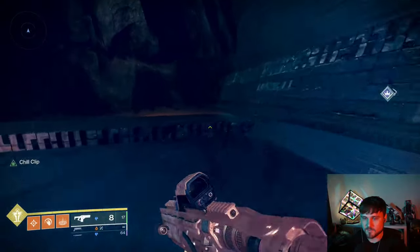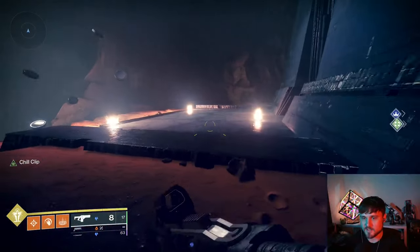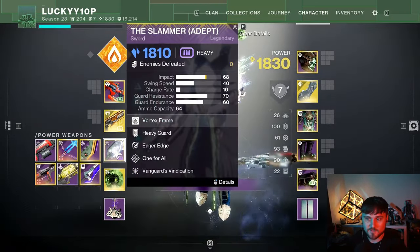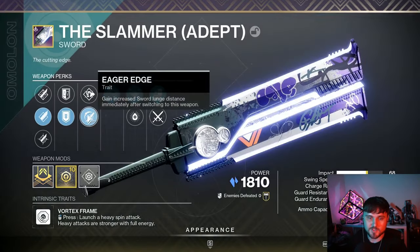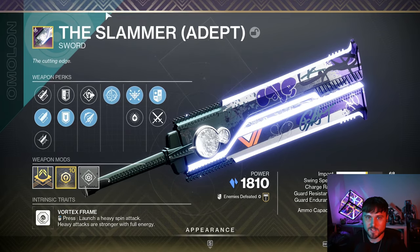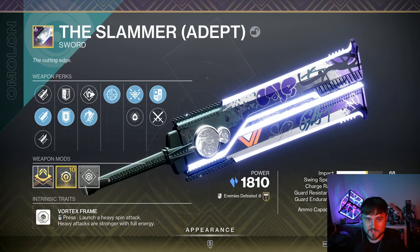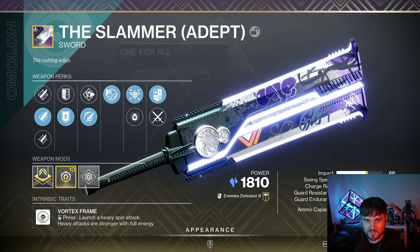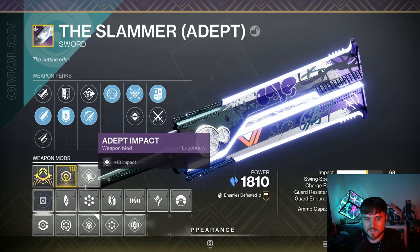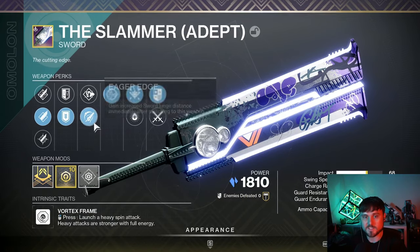Personally, I'm looking for Eager Edge plus Bait and Switch as the god roll. This is almost exactly what I'm after — just wanted to show first impressions and demonstrate what it looks like. If you clear the Corrupted GM, it's a guaranteed Slammer Adept drop, and you get two perks in each column, giving you twice the chance of rolling Eager Edge.